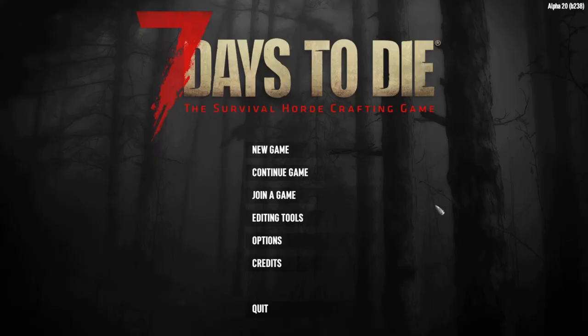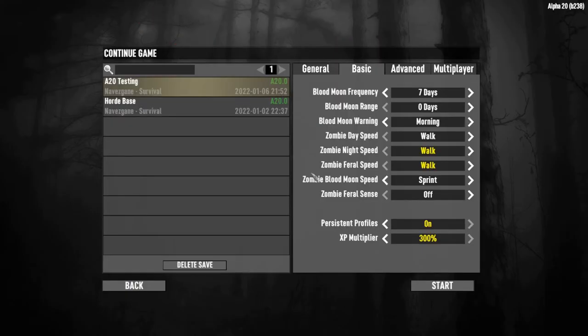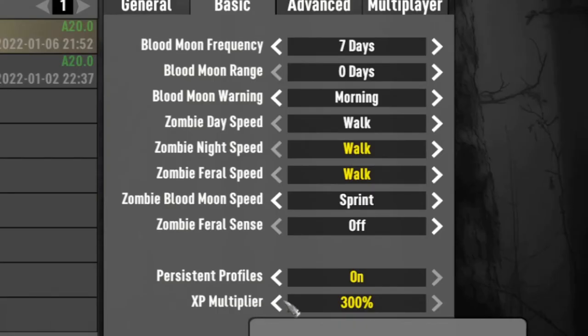Our first method is Settings — this is an early game method. 7 Days to Die has numerous settings at the start of the game, including the XP multiplier. Under the Basic Settings tab, the XP multiplier can be increased to 300%, tripling how fast you gain XP. If you feel the early game is too slow and you want to speed through it, this is a good option. This can also be dialed back to the standard 100% anytime the game is restarted.